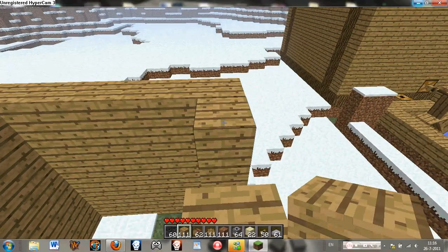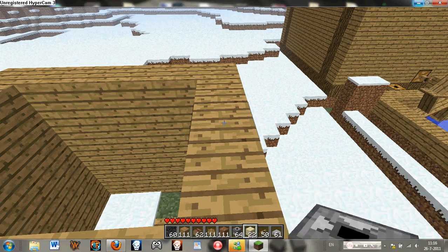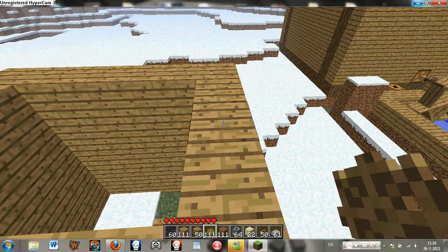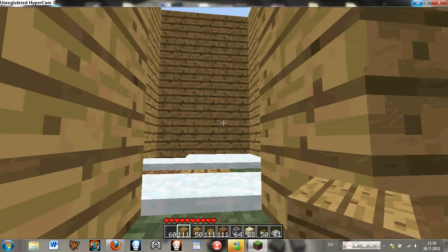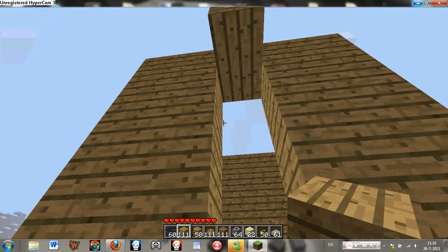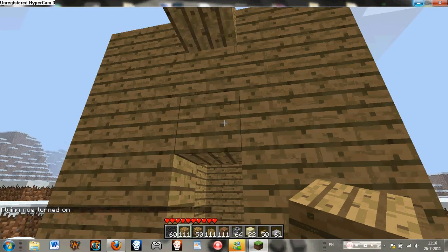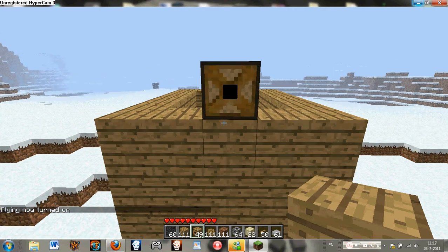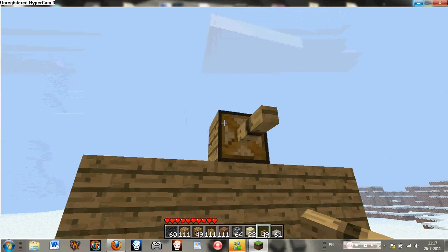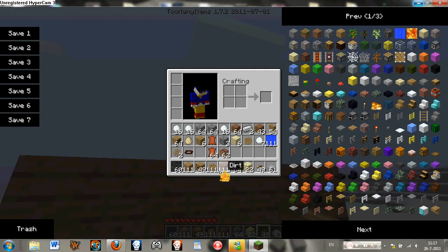Now I've got an idea of how it's going to look. I'm not going to make a roof this time — it's just going to be some gearboxes. It's really nice if you use Too Many Items or an infinite inventory mod. You just need to put like one gearbox and an axle or something like that.